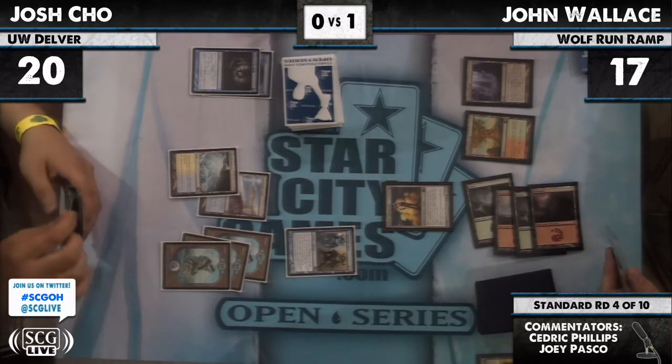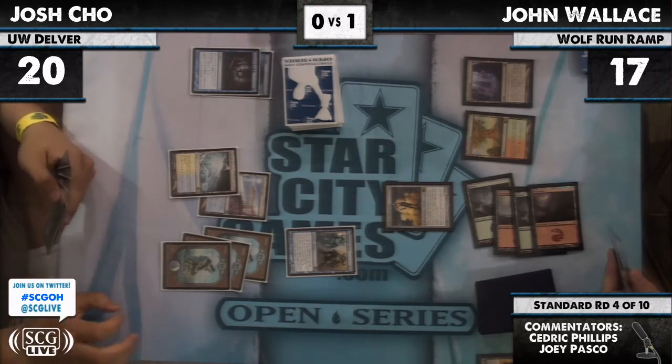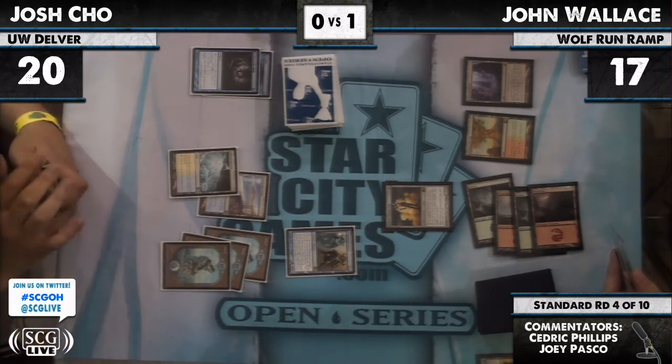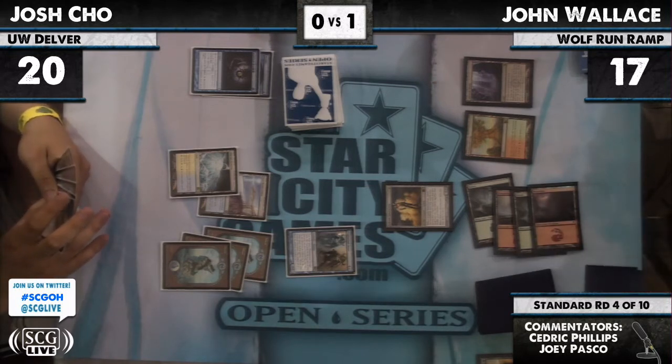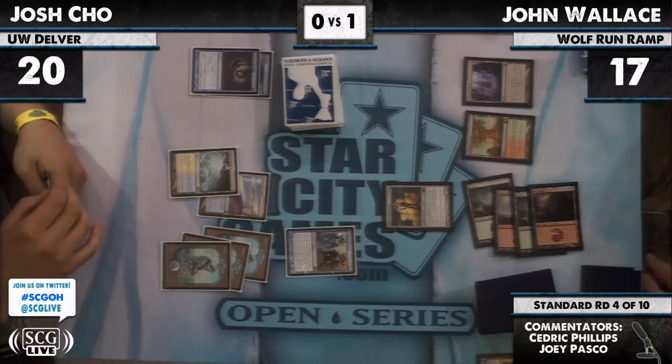Now that Jon has all this information about what Josh has, a play he had access to was Green Sun's Zenith for Huntmaster — but that looks a lot worse now. Batterskull seems fantastic. It's going to be good — I think it's going to be slow, because it could eat four life from Josh's Dismember.